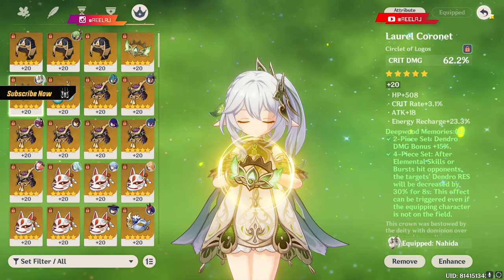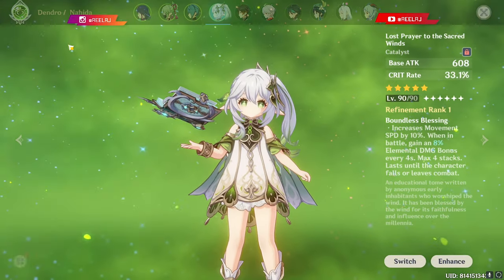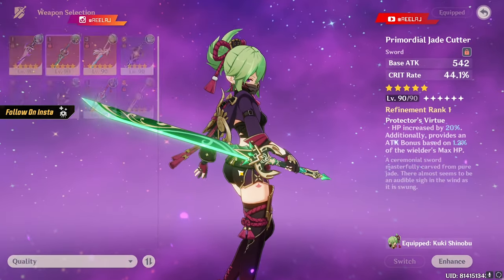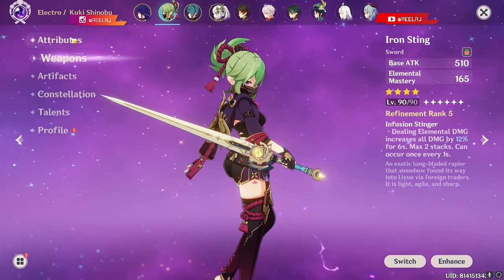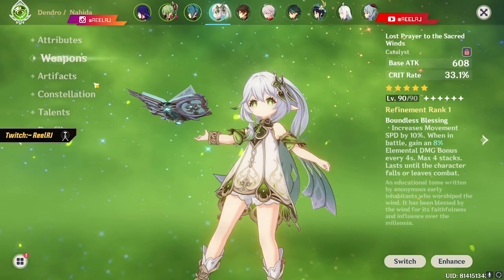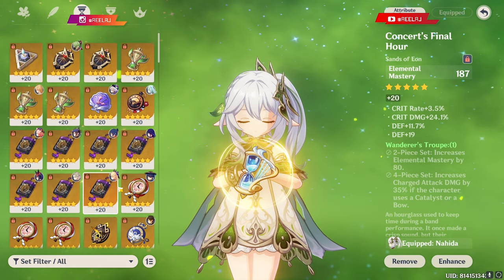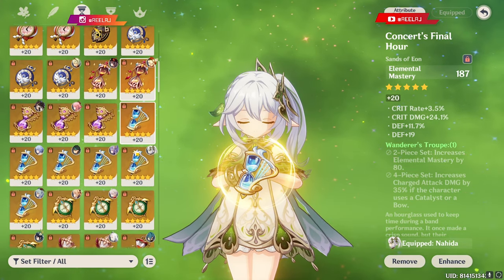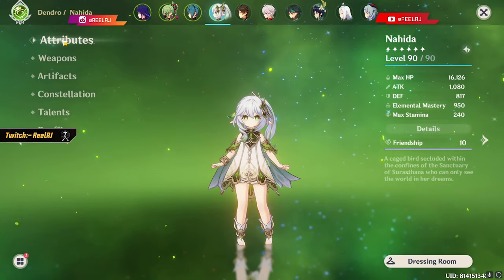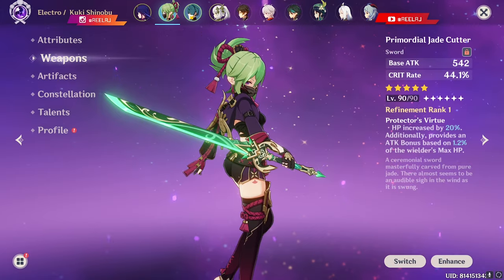I can go with this weapon — let me check the stats. I can go for a Crit Rate weapon and adjust the Elemental Mastery on the artifacts. I can also do a build with a little Elemental Mastery but maintain the Crit ratio using 4-piece Deepwood Memories. I personally prefer my Nahida build as-is so no other character depends on the EM factor.